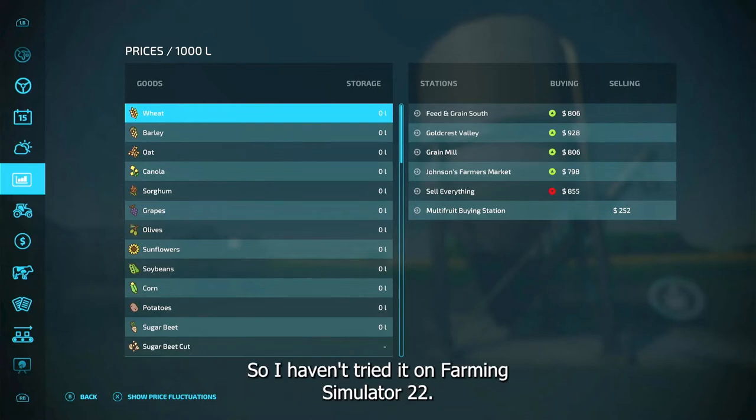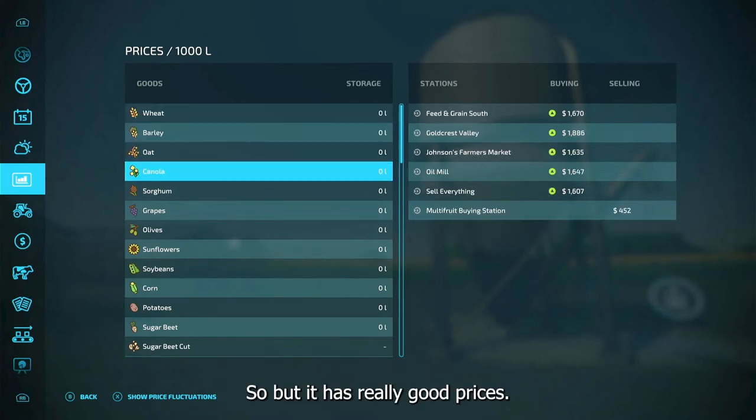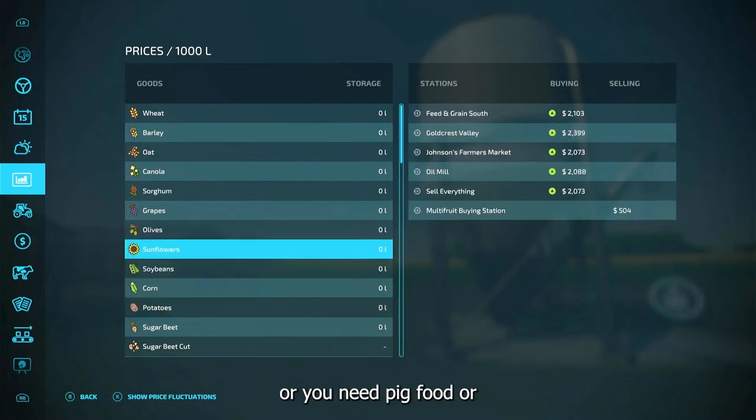So I think the AI gets wind of that — it knows better than to let you cheat too much and will cut you off. I haven't tried it on Farming Simulator 22 yet, but it did happen on FS19. It has really good prices though; it's great if you have animals and maybe you're short on wheat or need pig food.